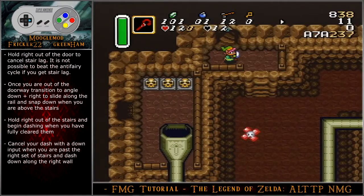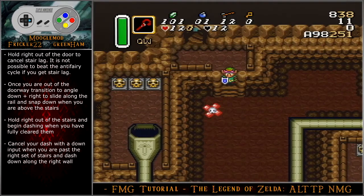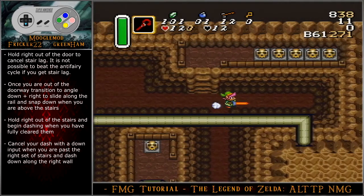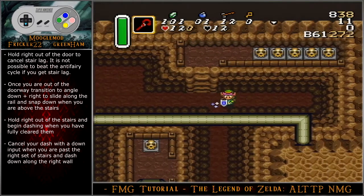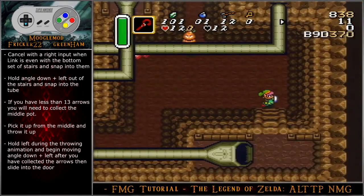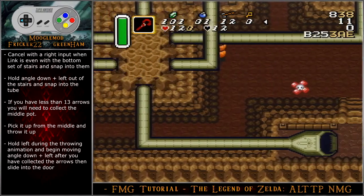Hold right out of the door to cancel stair lag — it is not possible to beat the anti-fairy cycle if you get the stair lag here. Once you are out of the doorway, transition to angle down-right to slide along the rail and snap down when you are above the stairs. Hold right out of the stairs and begin dashing when you have fully cleared them. Cancel your dash with a down input when you are past the right set of stairs and dash down along the right wall. Cancel with a right input when Link is even with the bottom set of stairs and snap into them. Hold angle down-left out of the stairs and snap into the tube.